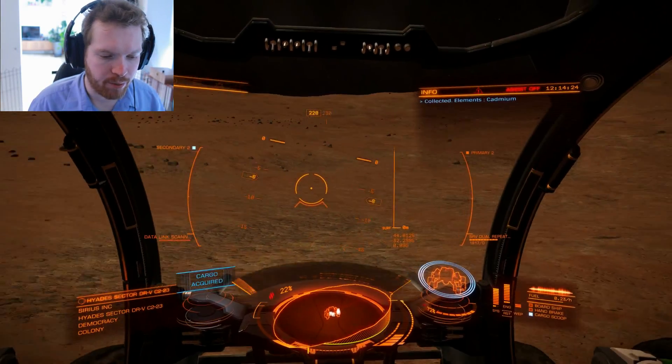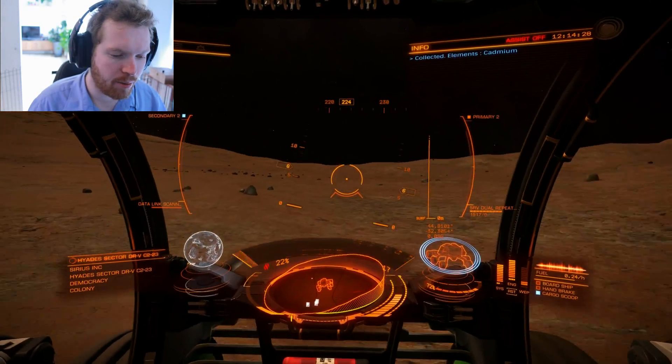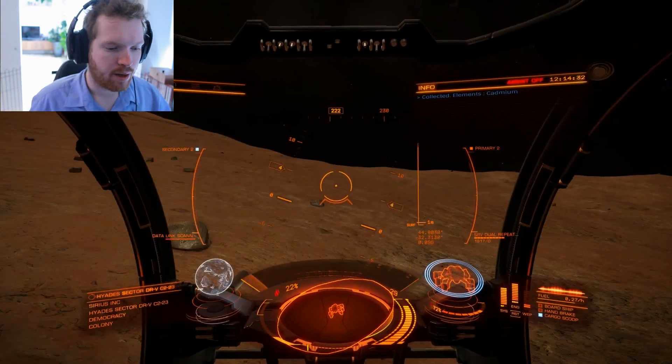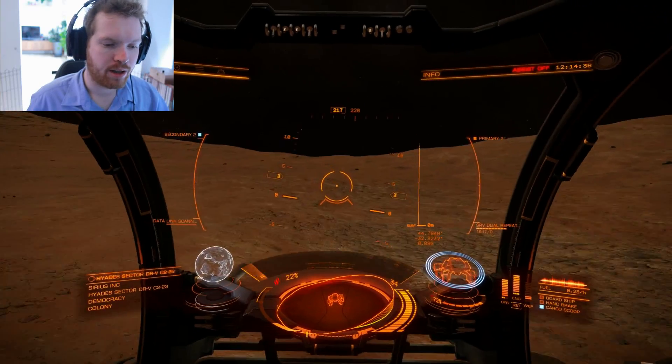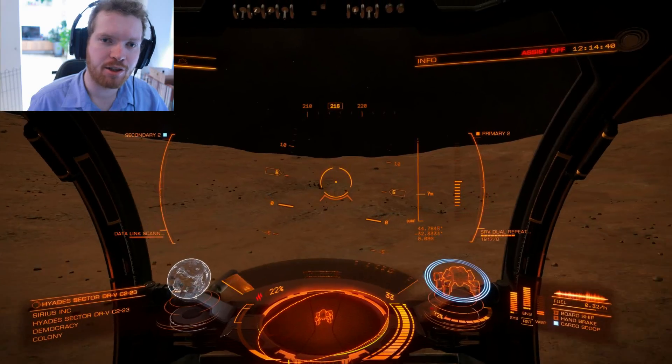The closer the objects are to the bottom of the radar, the smaller they are. The further they are towards the top, the bigger they are. I hope you found it useful — if you did, give the video a like down below and consider subscribing to the channel. Next time, I'll see you guys in space. Cheers.